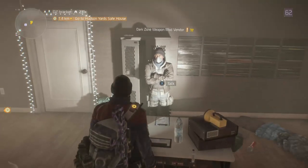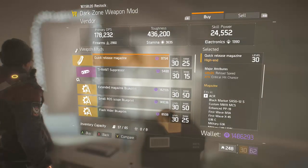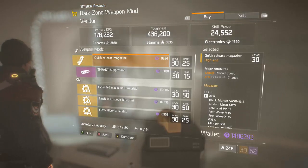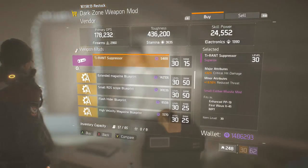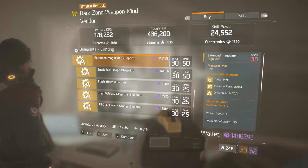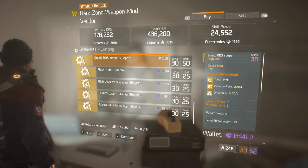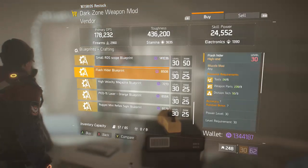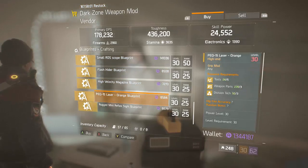Starting off, he has a Quick Release Mag - 20% reload speed and 7% crit chance. Doesn't he usually have two high ends? Well, that's garbage. And then a purple, and then an Extended Mag blueprint - I might actually buy that, yes, I'm going to buy that. An RDS Scope blueprint, Flash Hider blueprint, High Velocity Mag blueprint, Laser Orange blueprint, and a Rugged Mini Sight blueprint.